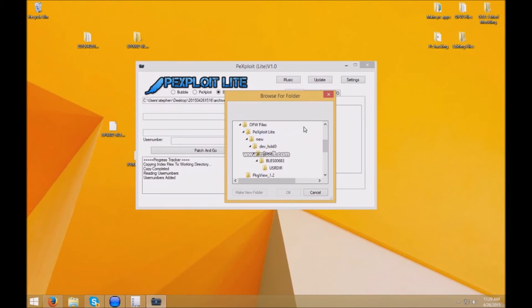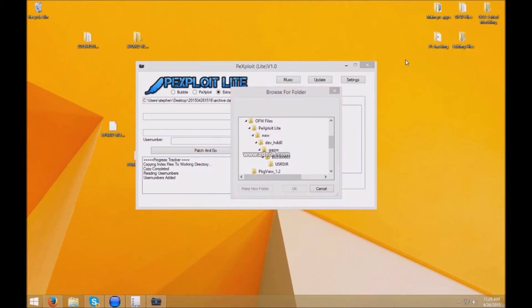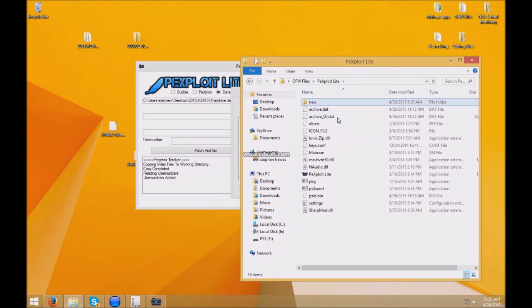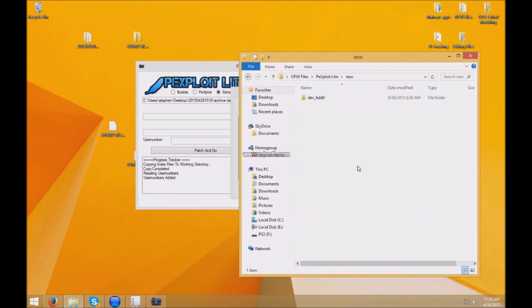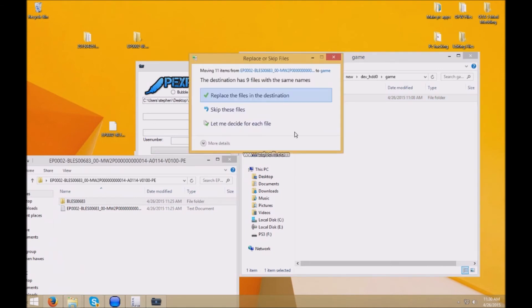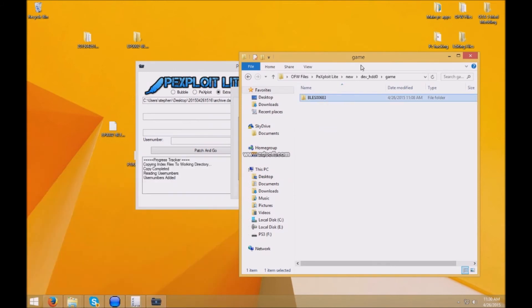Back up a little bit — in PKG exploit you're going to want to create a folder called 'new', click in there, then create a folder called 'dev_HDD0', click in there, then create a new folder called 'game'. Now drag the patch that we made inside this folder. Replace it — it's probably not going to be in there for you, so just delete it if it was and put that one in there. You guys are good.